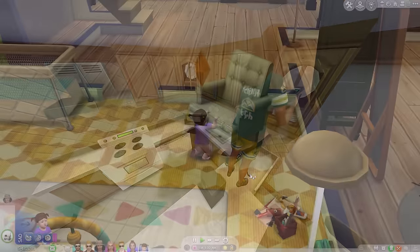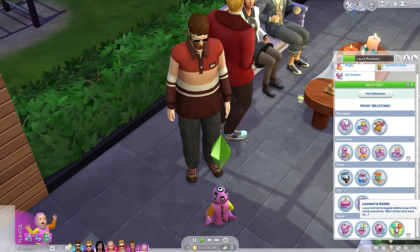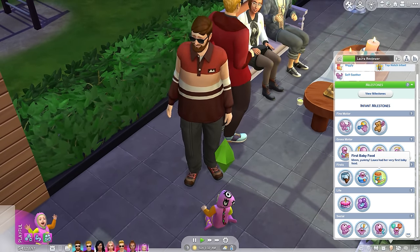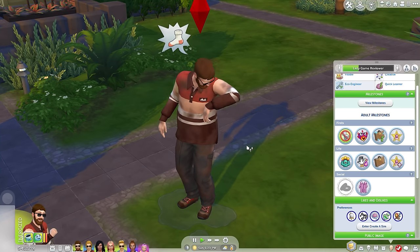All along the way, Sims of any age now track milestones, acting as a record of memories for notable events. The youngest age levels have milestones for things like learning new words, taking first steps, losing a tooth, and crapping themselves so bad they ruin the floor. And for older Sims it's stuff like graduating school, getting a sweet job, falling in love, and crapping themselves so bad they ruin the floor.